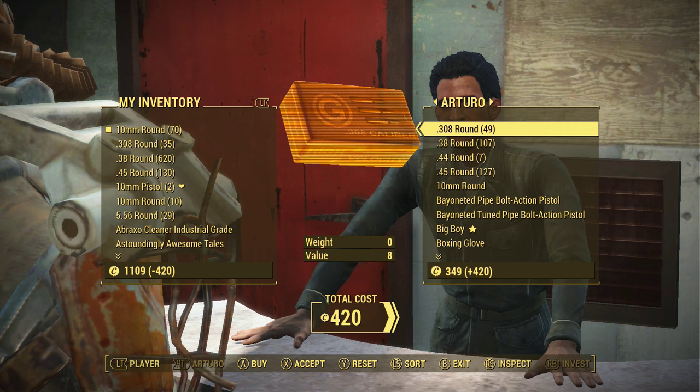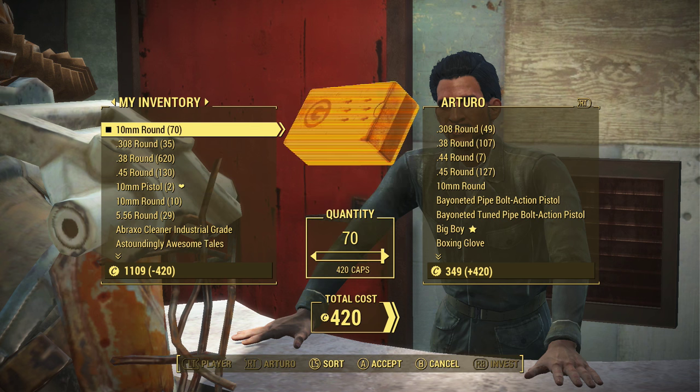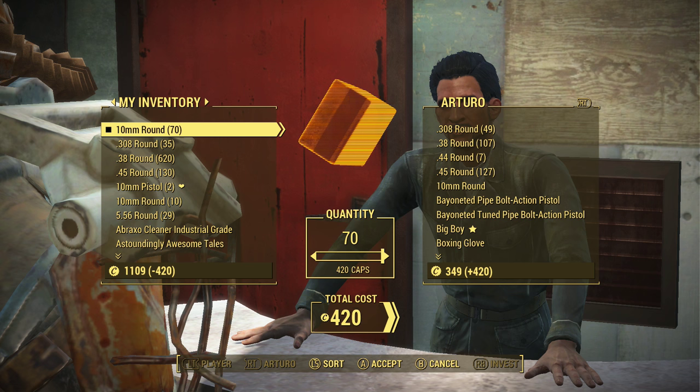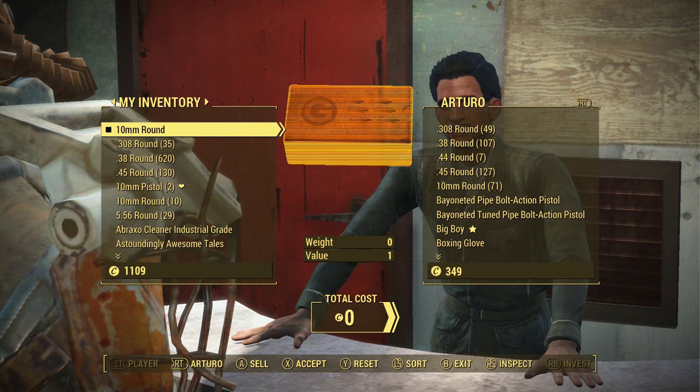You're going to want to go ahead and put one back. As you can see, he has one and I have 70. So what you want to do now is click on your side of the 10mm rounds again and put all the rest of them towards the vendor NPC, which in this case would be 70. Even though I put all of them back, I'm still left with one. You have the glitch ready now.